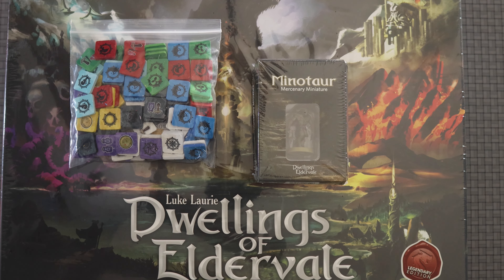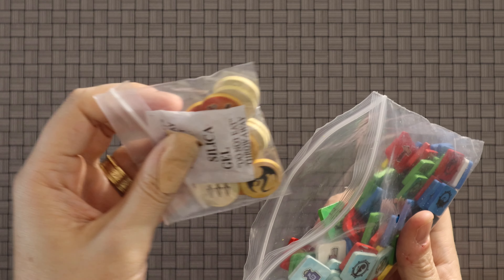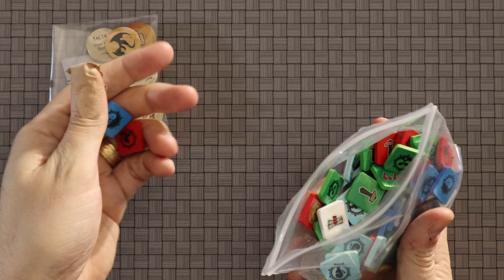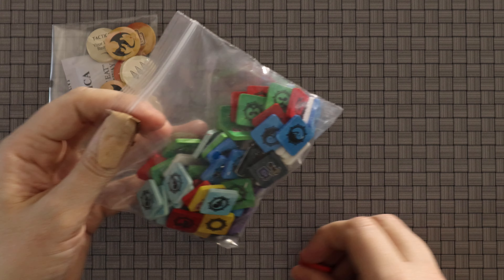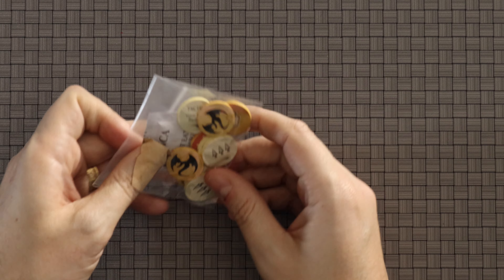I'm super excited to see what's inside this, so let's jump in and find out what the insides of this legendary edition looks like. We might as well start with the deluxe tokens. It came with a bag — a bag of other stuff inside the bag of stuff. These are nice little plasticky wood-feeling tokens. I have a vague recollection of what these are for, but I'm not going to say I know because I don't really know.